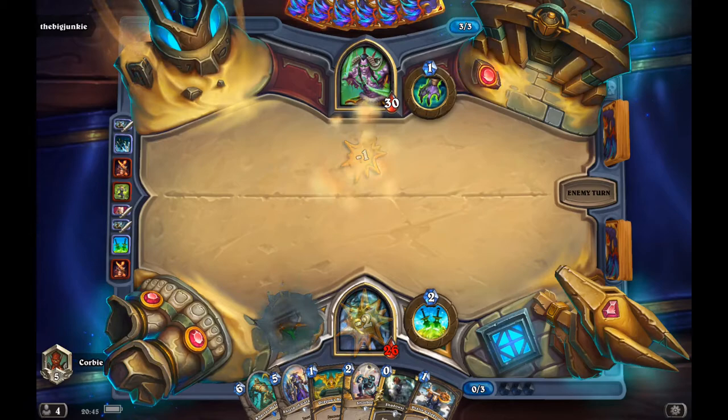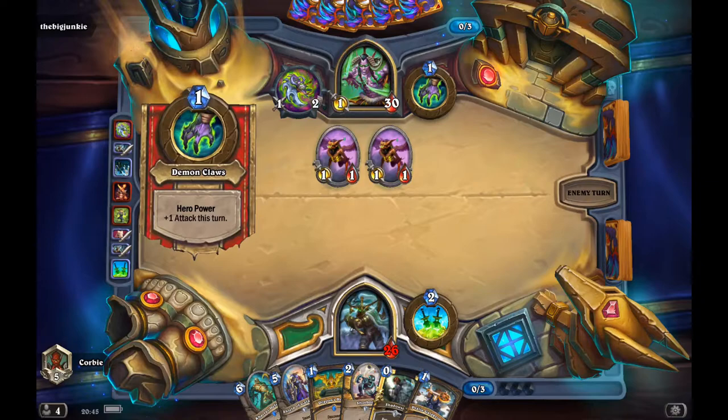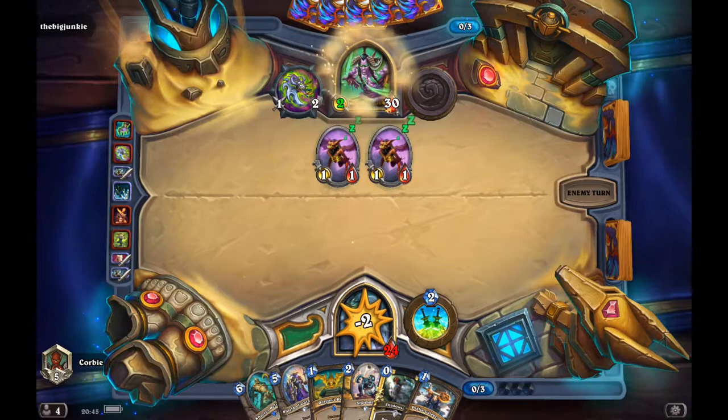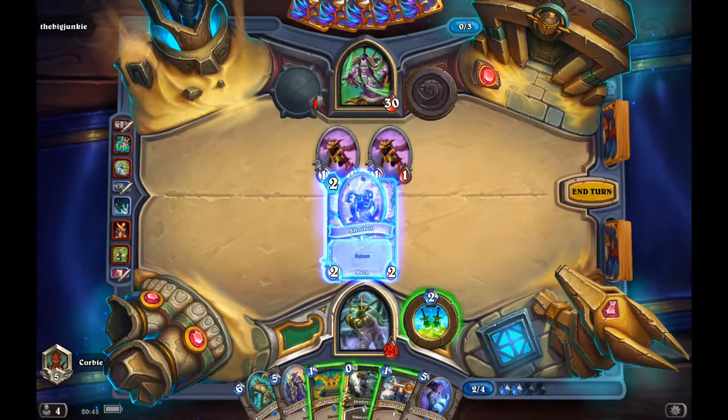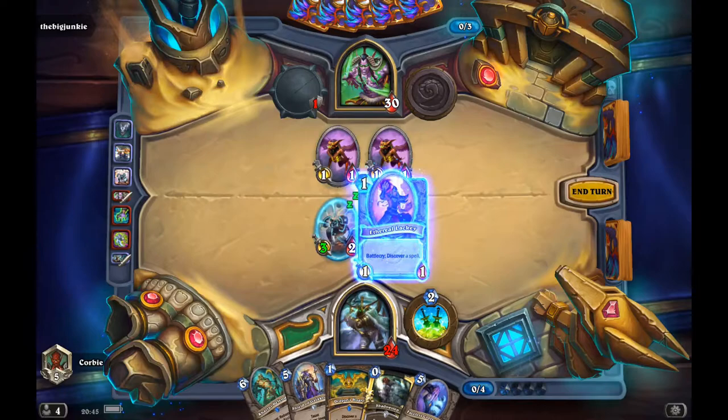I continue to clear the board. I'm thinking next turn I'll probably play Chop Chop, play the bot, invoke with Galakrond, and hopefully get something good. Ideally the taunt would be the best one, but I got the Arterial Lucky — let's see what spell we get.